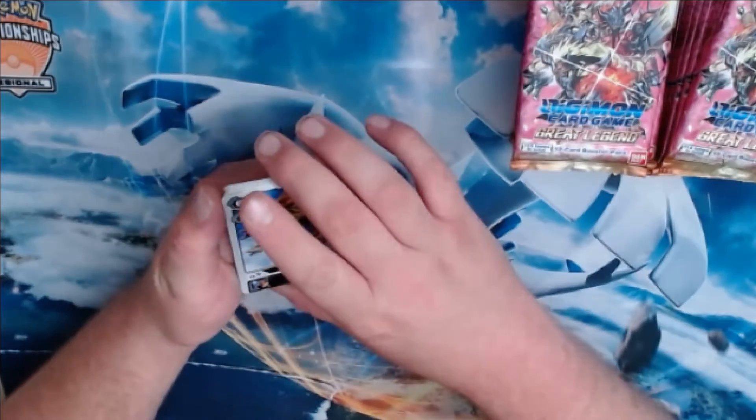I've seen some of this 'first pack magic,' so we'll slow roll and see if I'm right. Jack Ray — Marcus Damon and a Nidhoggmon right off the bat! That's cool, that's cool.